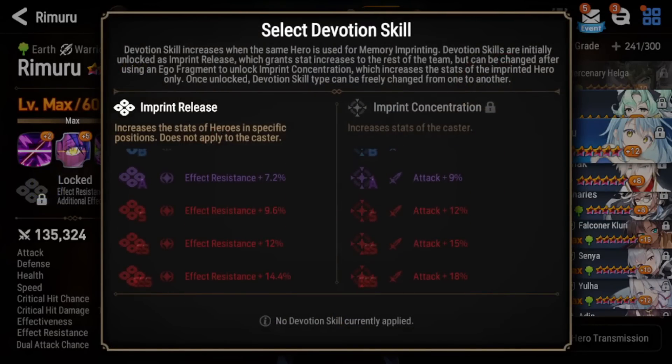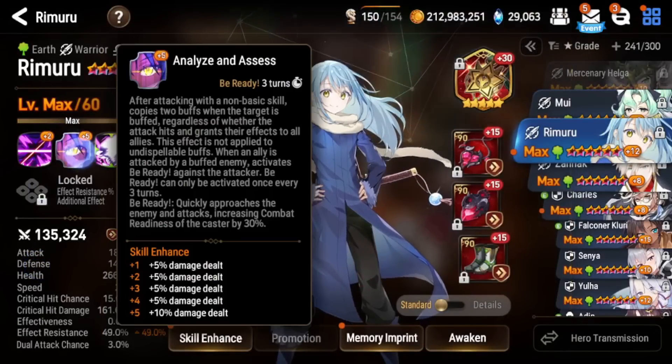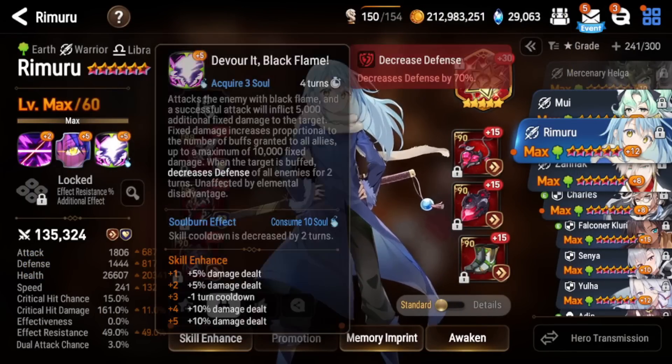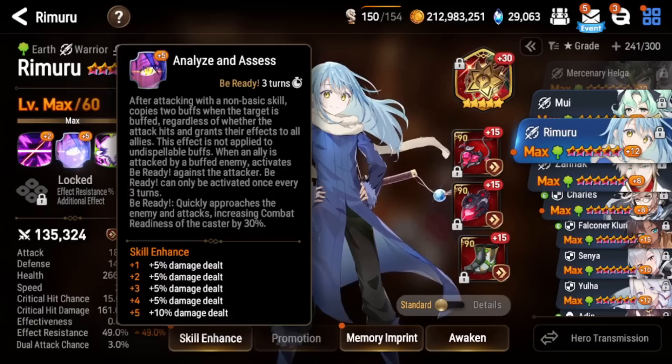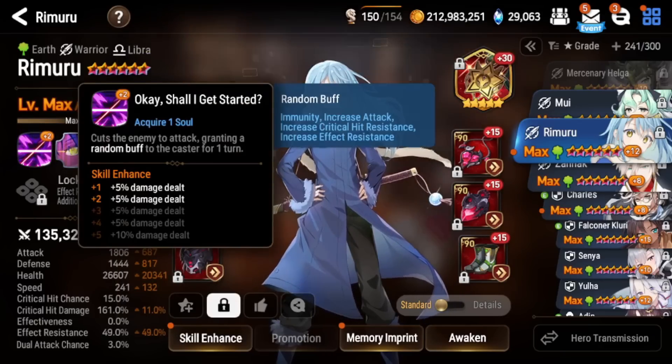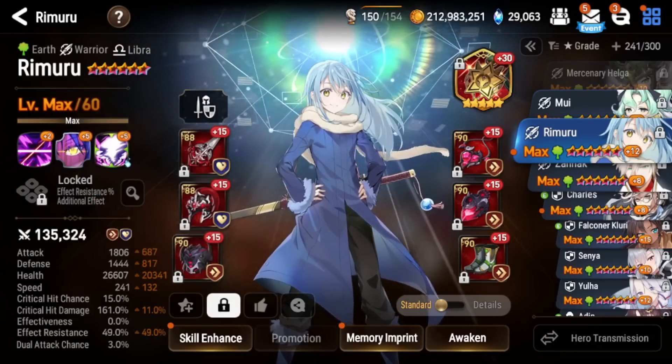For his imprint, you definitely want imprint concentration even on a tank build, because this boosts your base attack and makes your S2 and S3 hit a lot harder. For the tank build, you mainly need S3 and S2 maxed out. S1 you don't really need to worry about too much — that's mostly relevant for the damage build, which we'll talk about now.